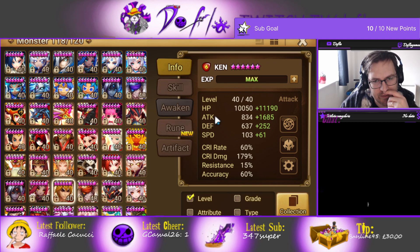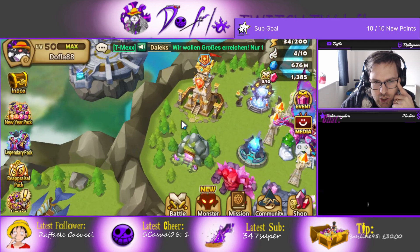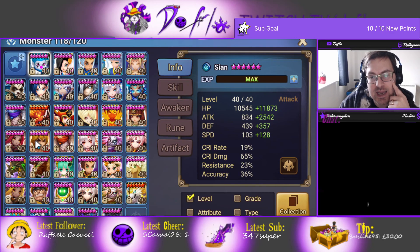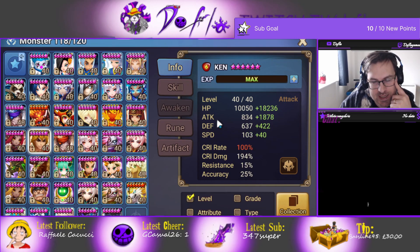I want to mention something else — my Ken is an anti-Leo Ken. That's how it is: 100 crit rate, he's on crit damage, he has no speed. He's an anti-Leo so he doesn't need speed. I would likely give up the 40 speed for actual attack, or even HP or accuracy — I don't need that speed.